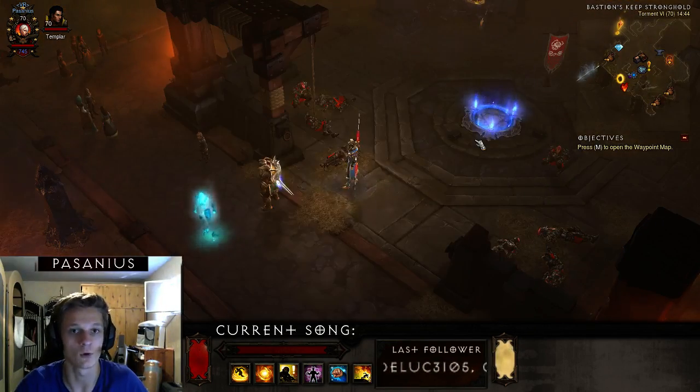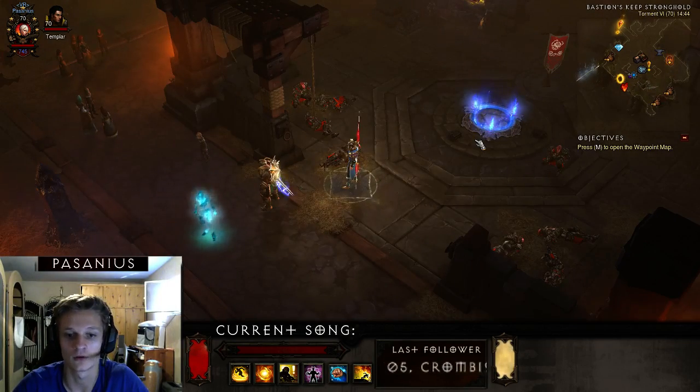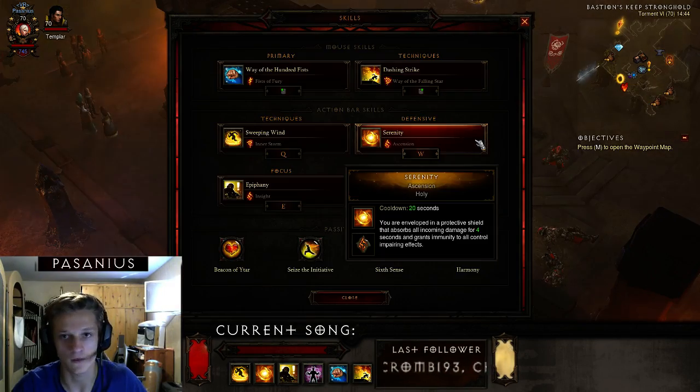You want to avoid burst damage, for example molten explosions, thunderstorms, or other dangerous affixes from elite packs.